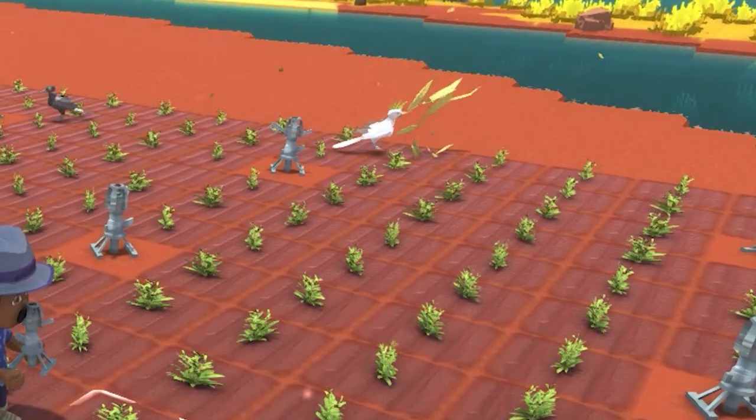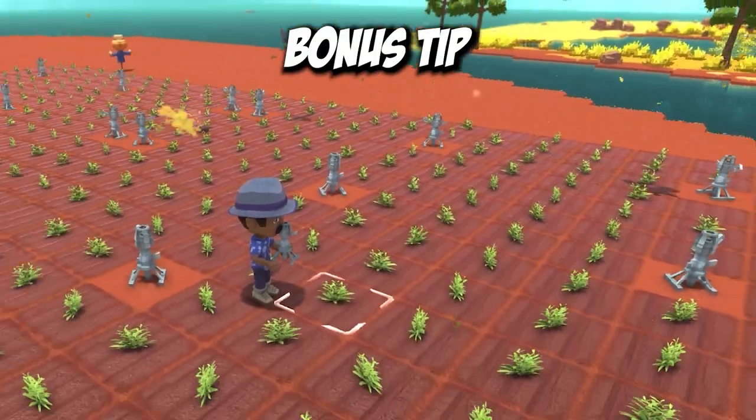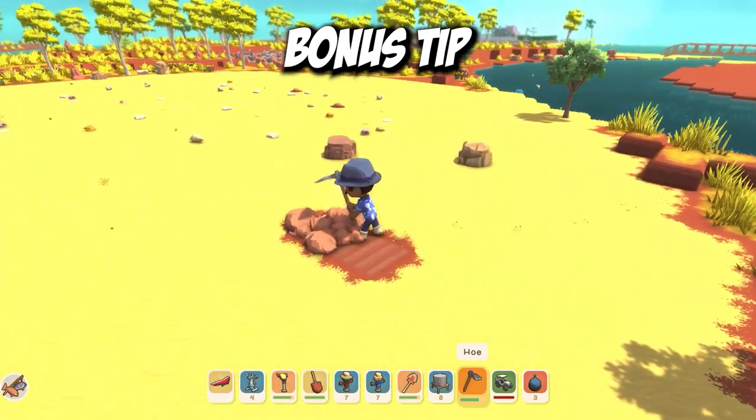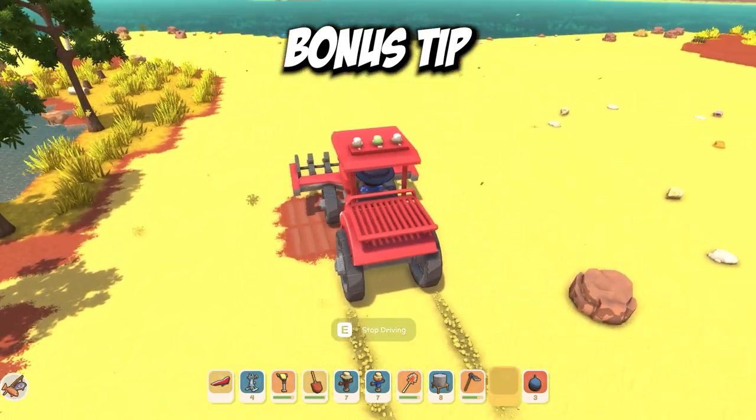The bonus tip: if you're struggling to find land for your farm, you might want to consider using a sandy area. If you till the soil with a hoe or a tractor it will automatically turn to tilled red dirt.